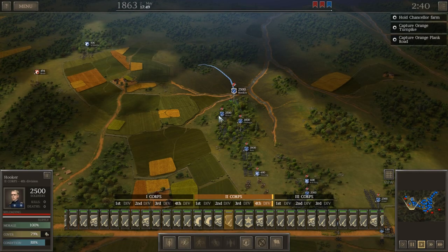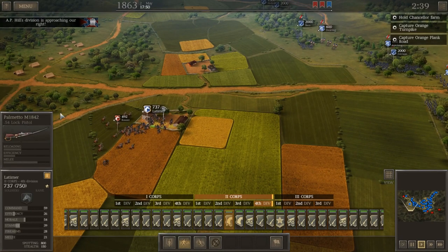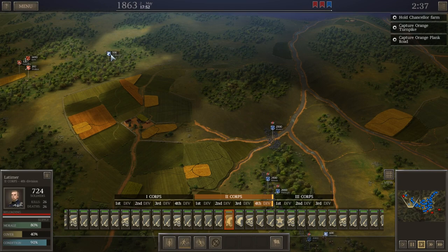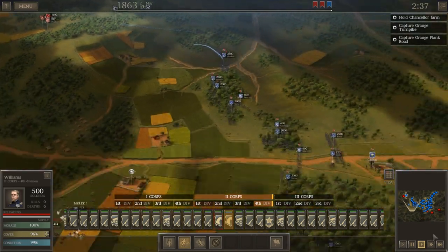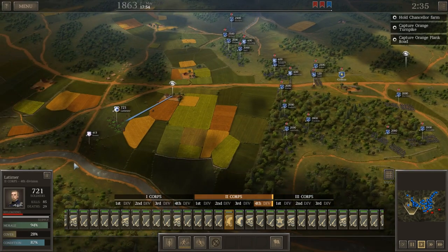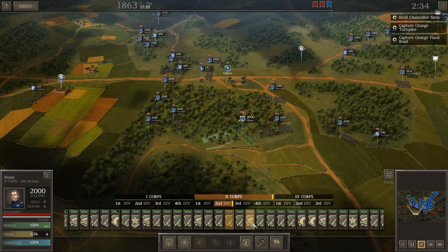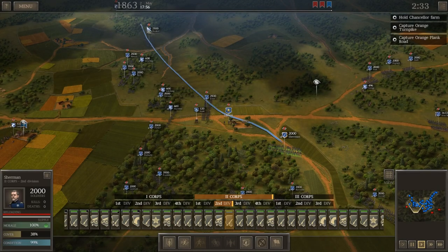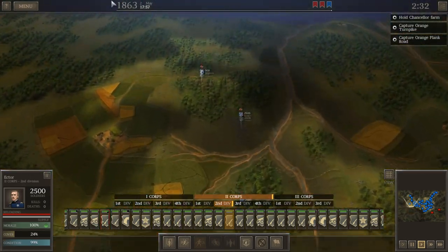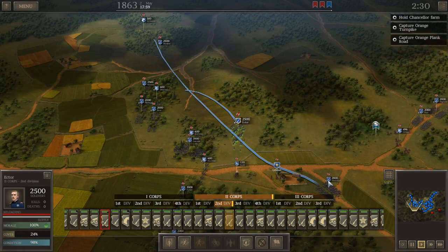Jackson's attacking our flank! Our cavalry is doing their job alerting us to the danger. The question is how wide the flank attack is going to be. Let's move Hooker up here just in case he goes wider than I'm thinking. AP Hill's division is approaching our right — he's kind of far up and over our flank. I'm hoping he doesn't go that wide.